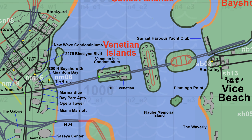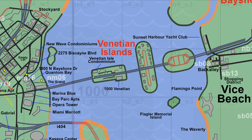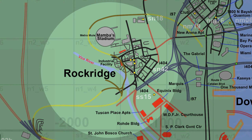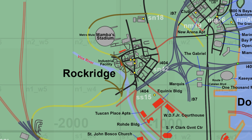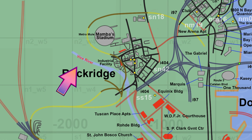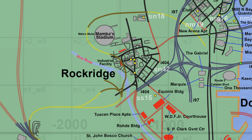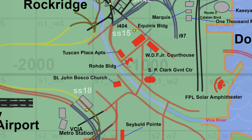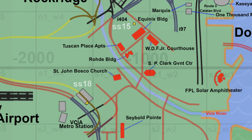The Venetian Islands include the Venetian Iocond Medium, 1000 Venetian, the Flagler Memorial Island, and Flamingo Point. Moving southwest of Little Haiti we have the Rock Ridge area, where Mamba Stadium is located. We also have the Metro Mule. Some of the streets and buildings in this area include an industrial facility and the brand new Vice River added with the latest version. Speculative buildings include Equinix Building, Tuscan Place Apartments, Road Building, St. John Bosco Church, WDFJR Courthouse, SP Clark Government Center, and FPL Solar Amphitheater.